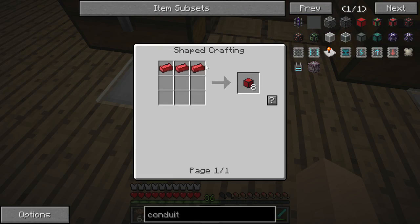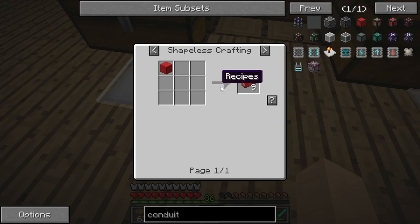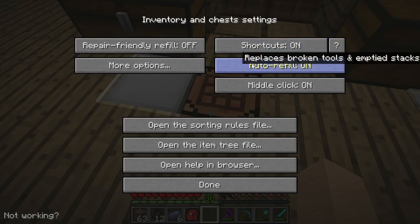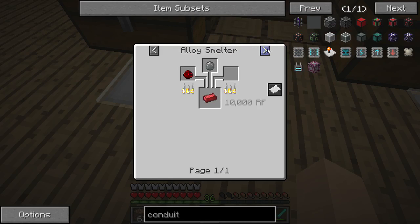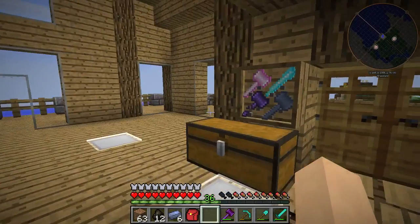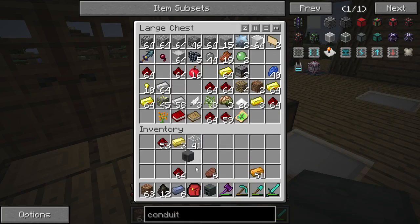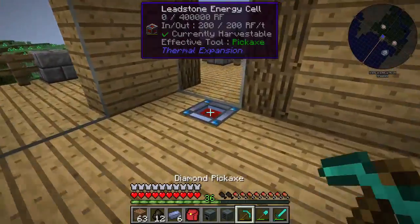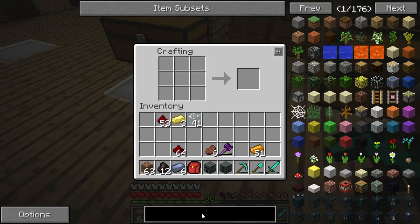How do you make redstone alloy? Silicon and redstone in an alloy smelter. Now did we make one of those? Alloy smelter. So we're going to have to make a wrench too — let's make this wrench. There's a wrench we have to make.